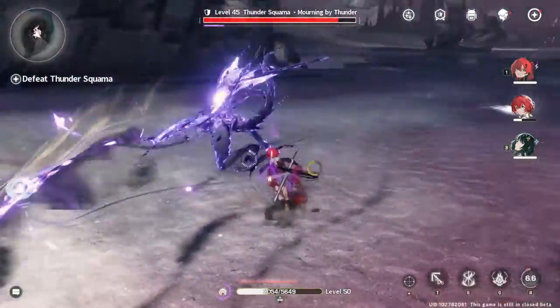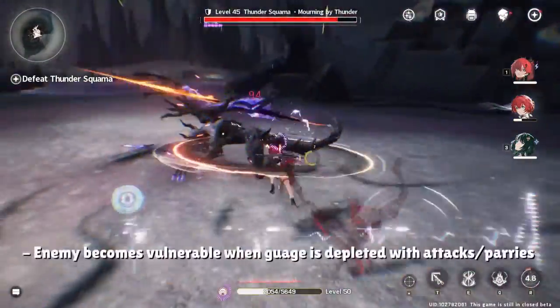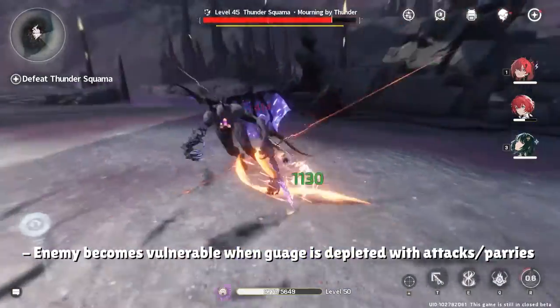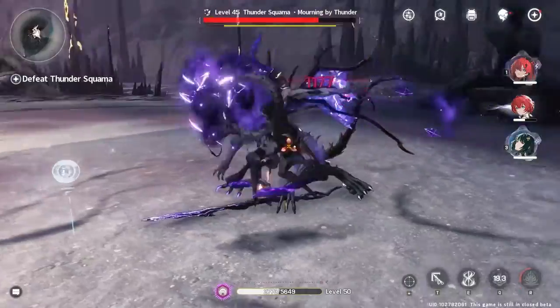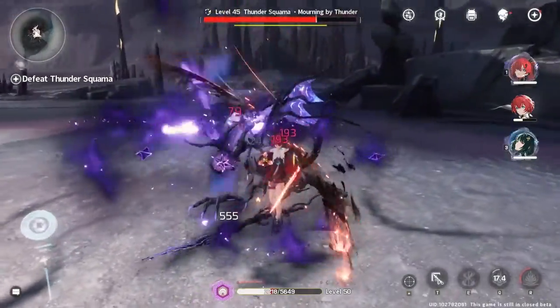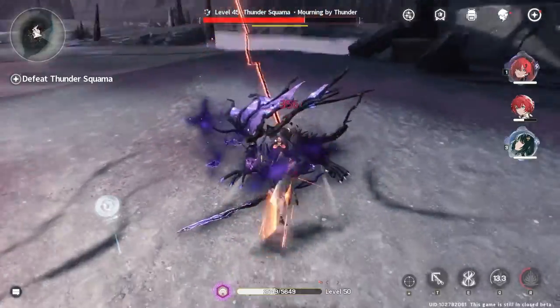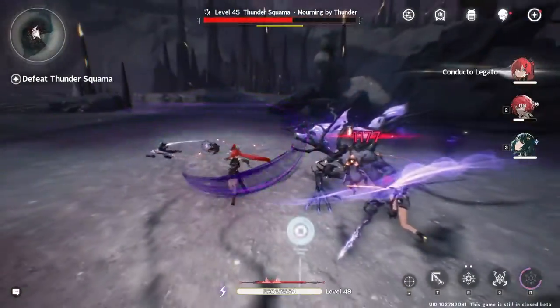Once these gauges are depleted, the enemy will enter a stun state where you're free to DPS the enemy down without worrying about dodging. As for the first beta, there are some concerns that these stun states are too long and too rewarding for players, so that's definitely something to keep an eye out for as more beta tests and the release come along.